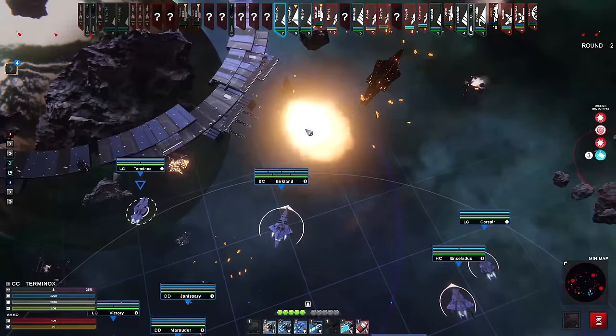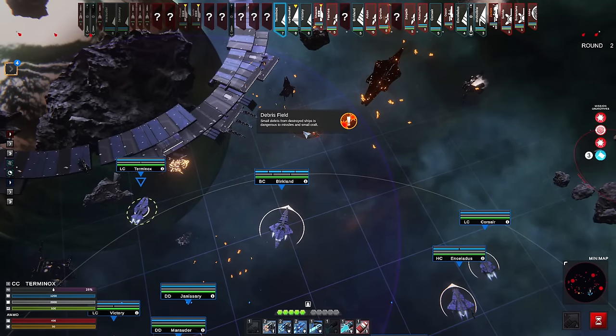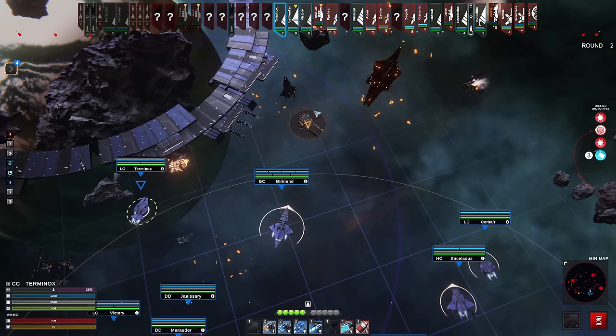No sound effects as of right now, which is really kind of a bummer. Before you wanted to promo the game, you definitely want to have the basics in there like sound effects. This is a debris field — you don't want to fly near it. Debris can damage your ships, and any missiles that have to cross the debris field will lose a couple of their warheads on the way through.